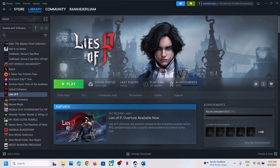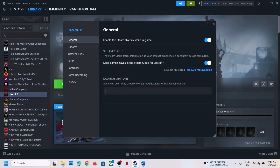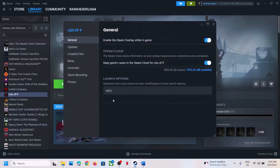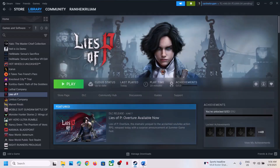The next step is to try DX11 or DX12 in the launch options. Go to Steam, right-click the game, select Properties, and in the launch options type -dx11. Launch the game and check. If that doesn't work, go back to Properties and type -d3d11, launch and check. You can also try -dx12. If none work, remove the launch option and follow the next step.